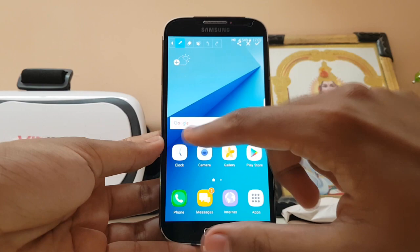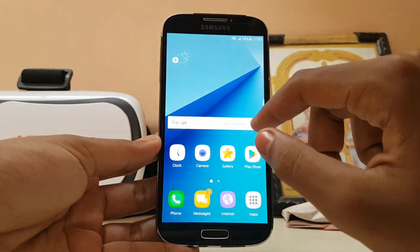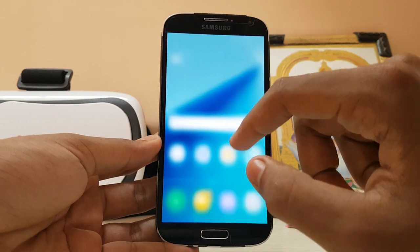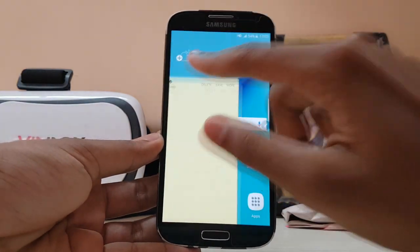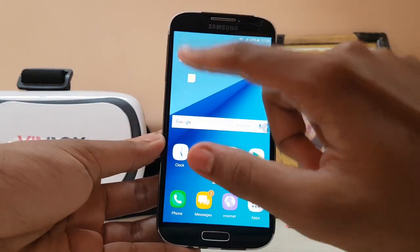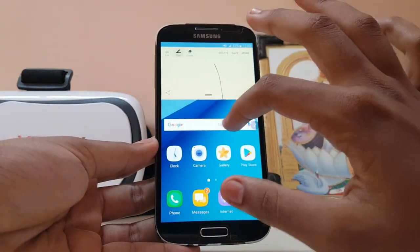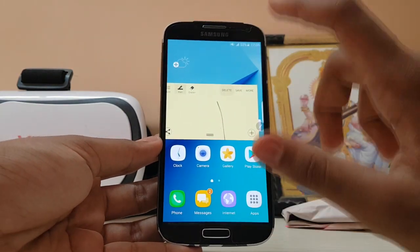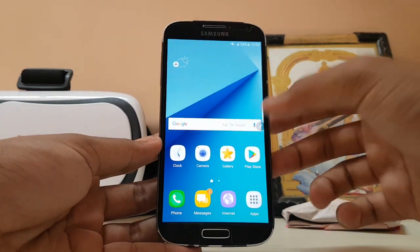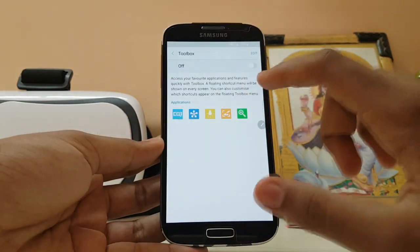The screen write works perfectly — takes a minute or so to pop up the first time but then works great. The action memo should appear in a split screen but you can move it around. You can't resize the width of it, which is a bad thing — older versions would allow you to do that.